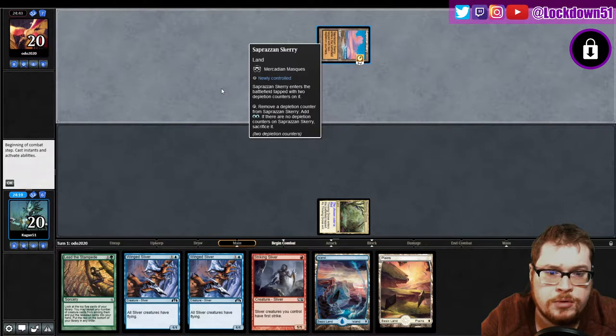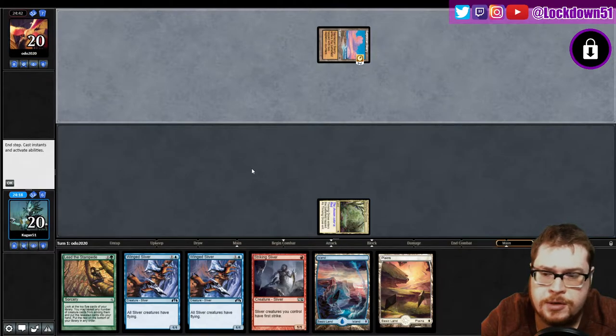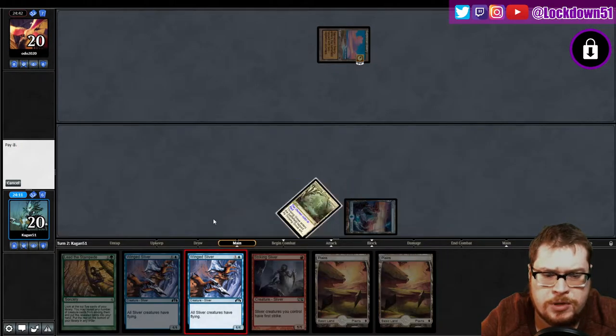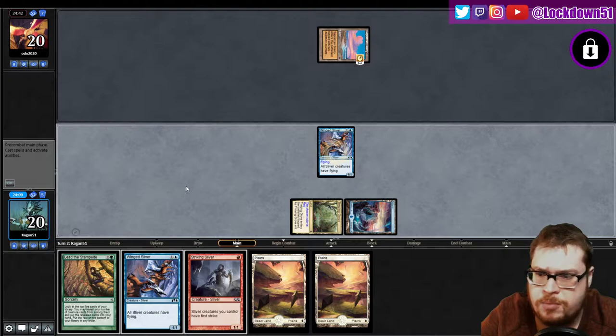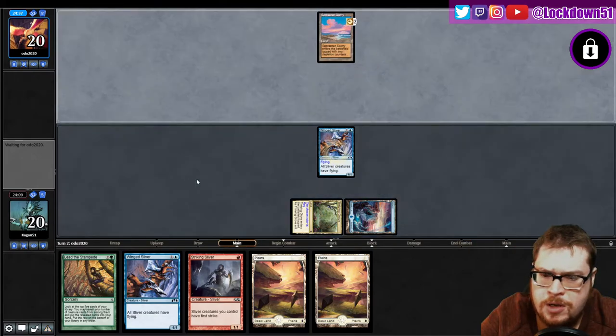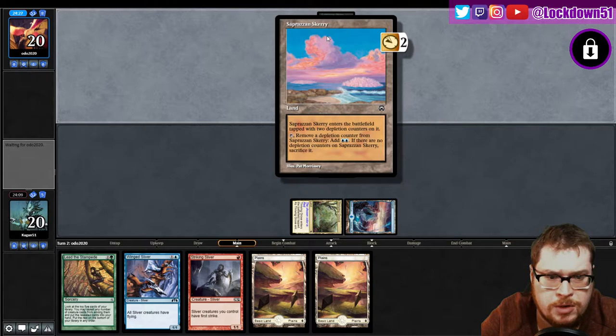Counters — that's not what I want to see here. All right, let's just put down the Winged; we're going to try to apply pressure as fast as possible while we can, and we'll do a refill when we need to. Next turn we can drop another Winged and a Striking, and I think we've got at least three turns before they're going to be able to pop off depending on what they're doing.